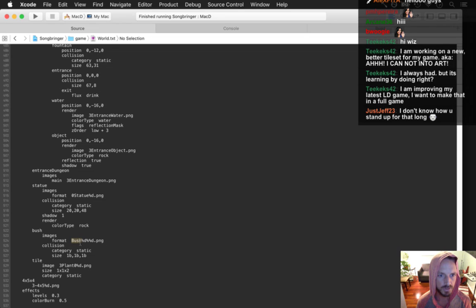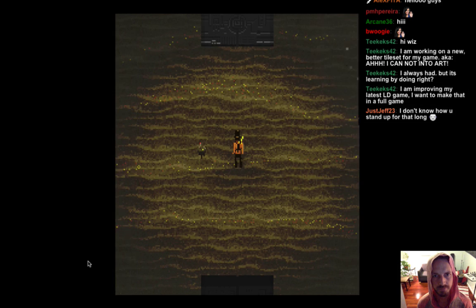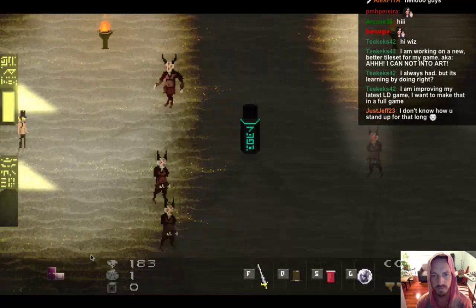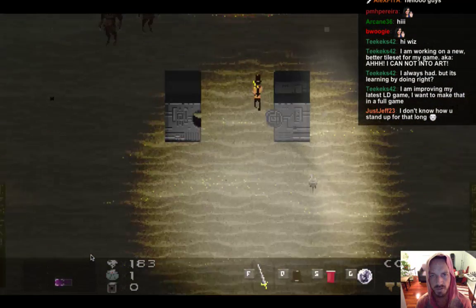Now we should be able to change this to three plant — percent percent percent percent d — and that should give us an animated plant. Nope, it's like it couldn't find any of these frames.